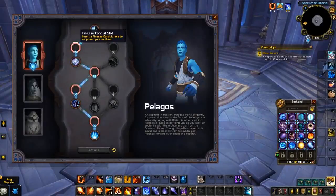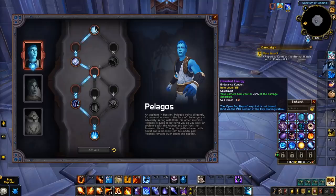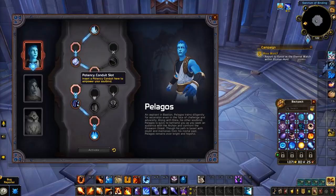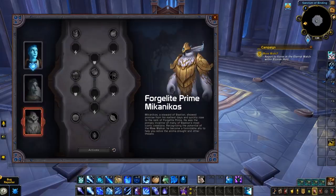That covers soulbinds. On top of the bonuses you gain from your specific soulbind, you'll also be able to make use of conduits. Each class has access to unique conduits which provide bonuses to their abilities, and each covenant also has access to one unique conduit providing a bonus to their covenant's class ability. These conduits fit into potency, finesse, and endurance slots within your soulbinds.